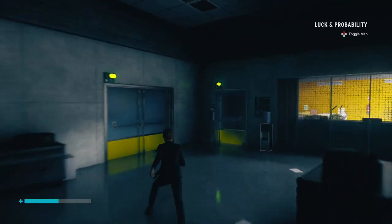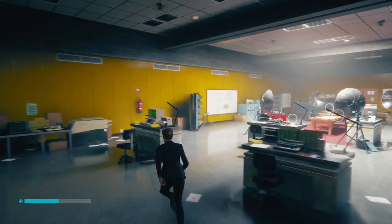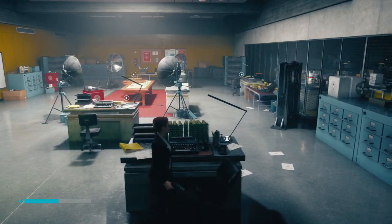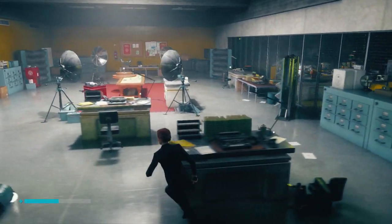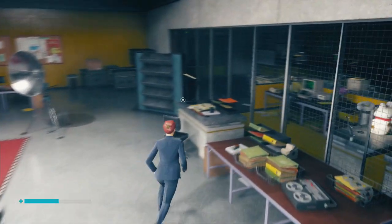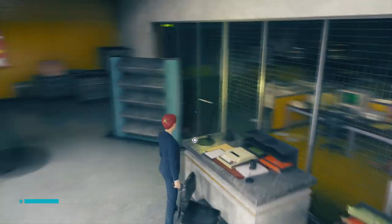There are a few things we want to do in this room. Our objective is to get a seven on the roulette table. Depending on the things that we do in these two rooms, the number will change. So the first thing we're going to do is activate all the lights on the desk — there's going to be four of them.